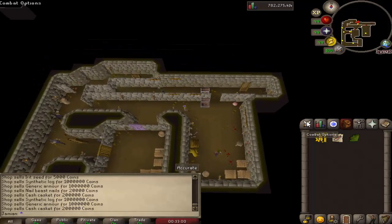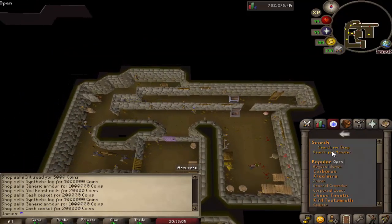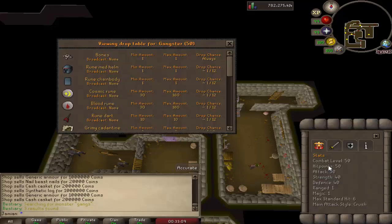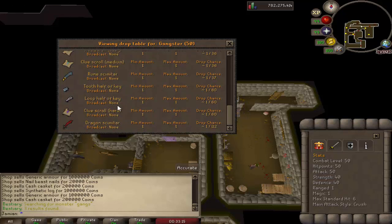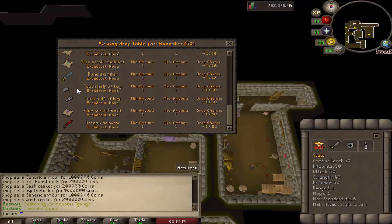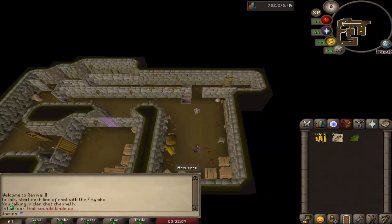You also have gangsters running around here. They don't have anything too crazy, but they have some interesting drop tables. They drop all three clue scrolls — hard, easy, and medium — you can see the rates on screen. They also drop half keys. If you've played the server, you'll know that half keys are not as common as they probably should be, so this is definitely one of the better ways to farm them if that's something you're trying to do.